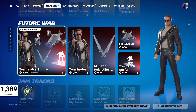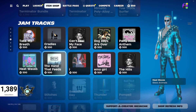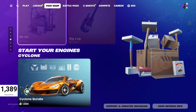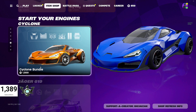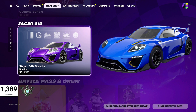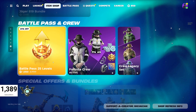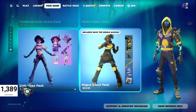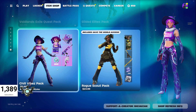We got Future War still in here with the Terminator Bundle at 2300 V-Bucks, or you can buy items individually. We got some Jam Tracks — the Weekend still in here, Gear for Festival still in, which I love. The Cyclone Bundle is 1500 V-Bucks and the Jaeger 619 Bundle is also 1500 V-Bucks. Then we got the usual Battle Pass, Fortnite Crew subscription, and the same four packs including the Chill Vibes pack.